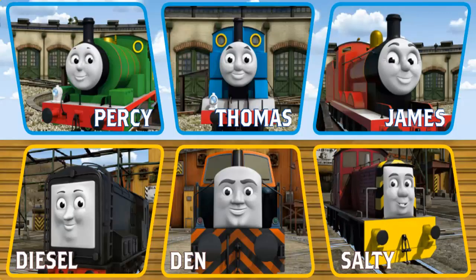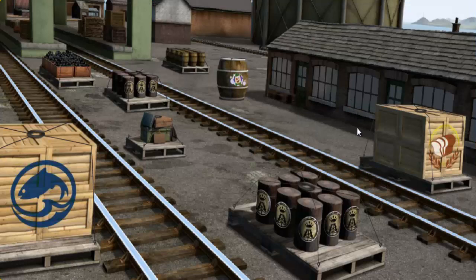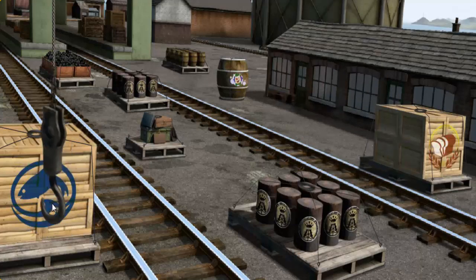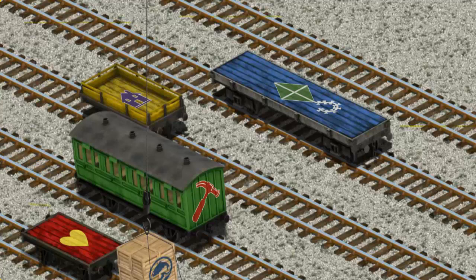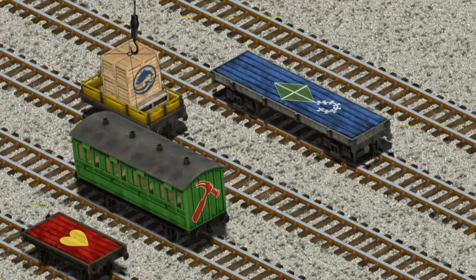Play again. It's a busy day at Brendam Docks. Thomas and his friends have many deliveries to make. James must deliver the crates of fish to the fair. Help Cranky find the crates of fish. There you go. Let's lift and load. Now the cargo must be loaded. Show Cranky where the yellow flatbed is. You found it!